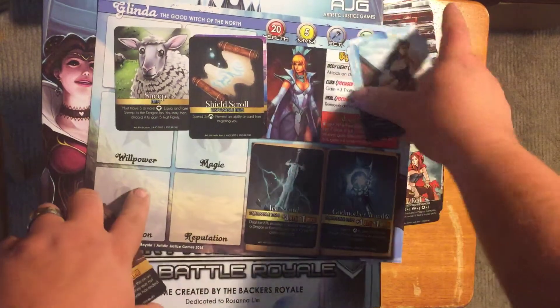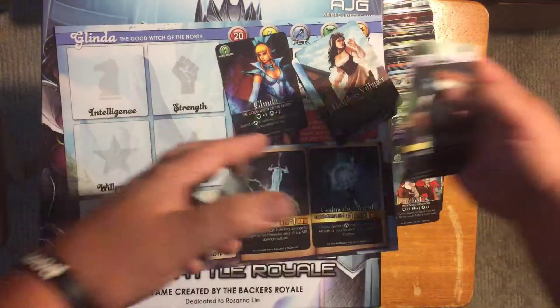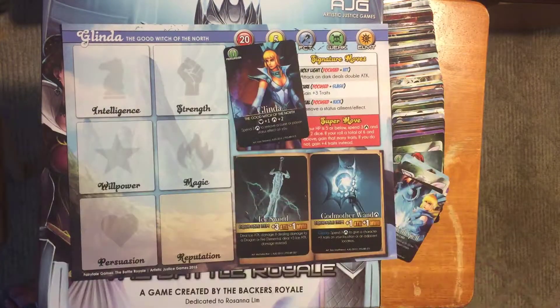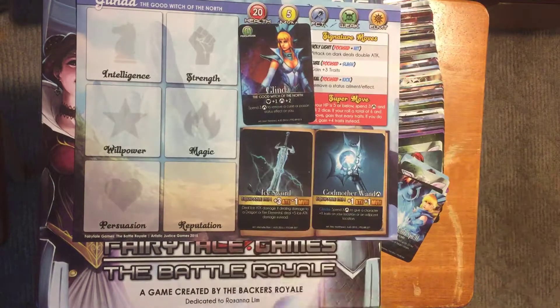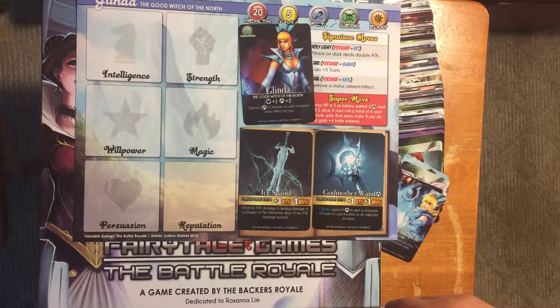Now, if you are the correct character — I have Glenda here, so let's flip her card over. Because I have Glenda and I have her legendary item, I get this bonus. If it were any other character, it would be: equippable item, plus one attack, plus one movement. But because I have Glenda, I have this special power — spend X amount of magic to give a character X amount of traits on your location or an adjacent location.